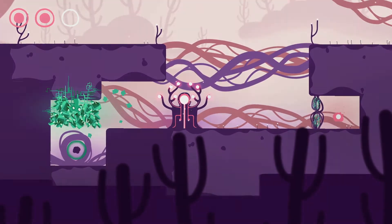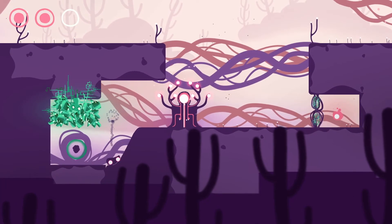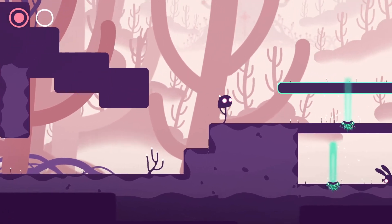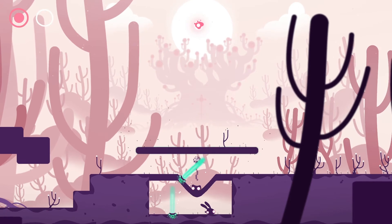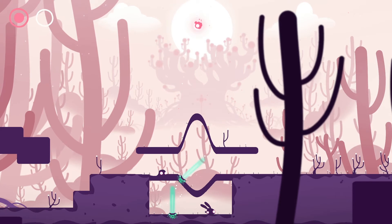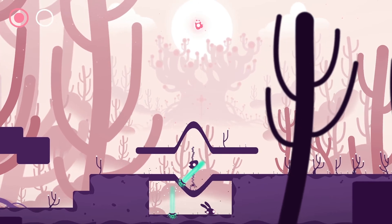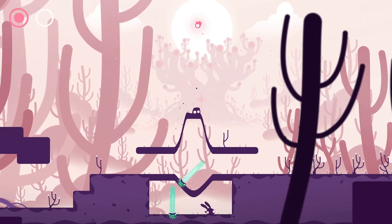If you can't get underneath the collectible, what if the ground itself could be lower, allowing you to get there? It's that little bit of starting to think of a platform in a completely different way, and bringing in new elements like the reset beams. When the platform is being touched by the reset beam, you can't move it — so what do you do? You move the stuff that's still on the platform itself. We just sort of build on the mechanic.